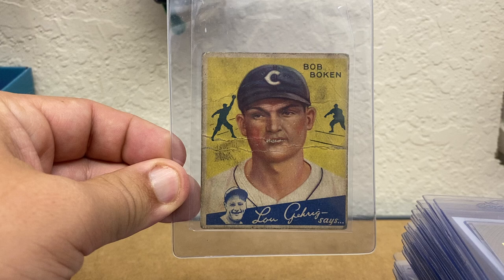What's up everybody, Jeremy here, and this is what I am sending to PSA this month. I have an order that will probably go out in about 10 to 12 days or so. First off, my only vintage card I'm sending is a Bob Boke, and it's beat to hell, but I'm doing a low-grade set and that is going in.